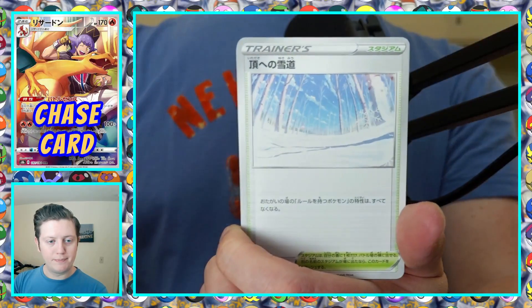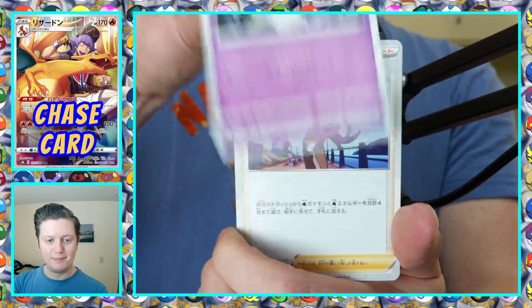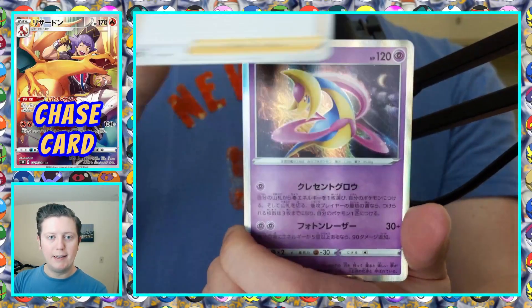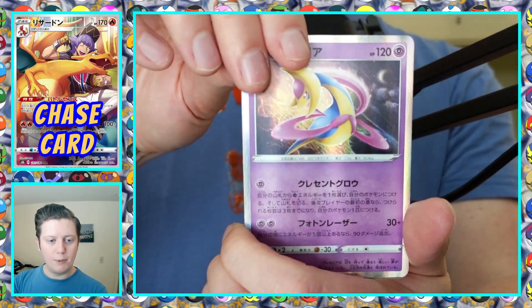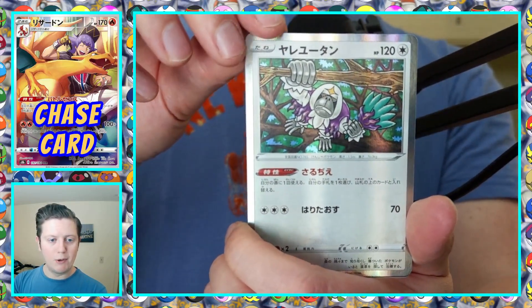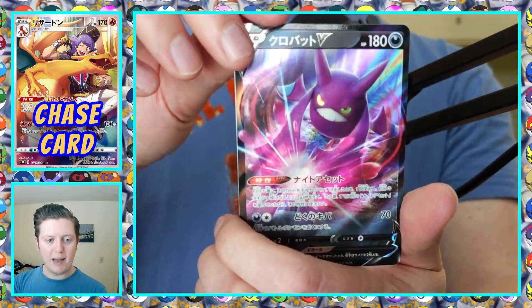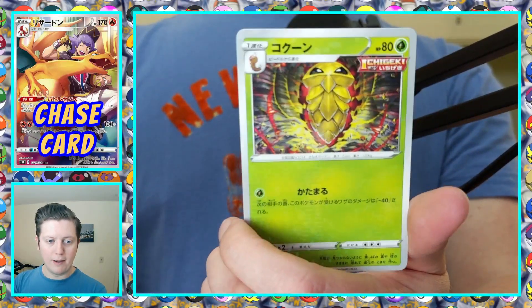We got Kubfu, Snowy Tundra place, Corolla, Nessa, Holo Cresselia. I like this Oranguru art. We got Crobat V and a Reverse Holo Kakuna. Nothing needing a sleeve for that last opening.